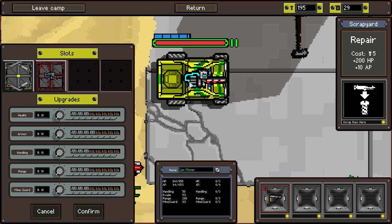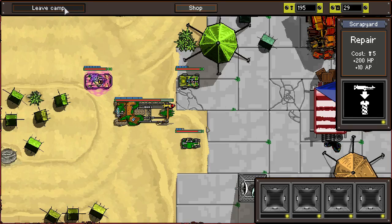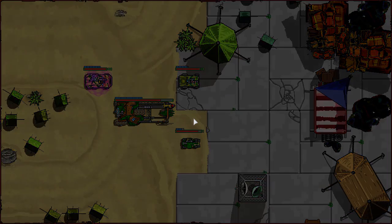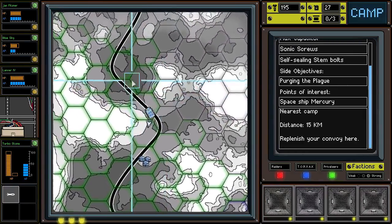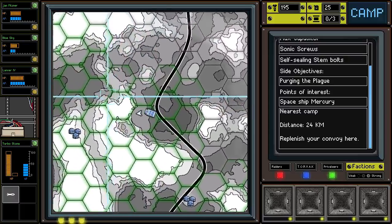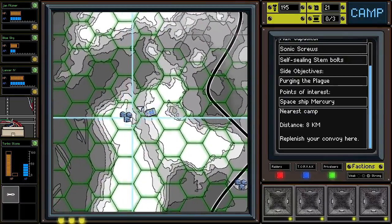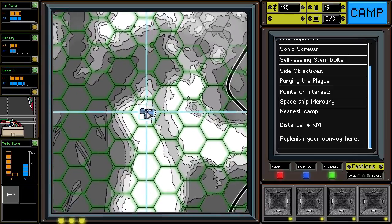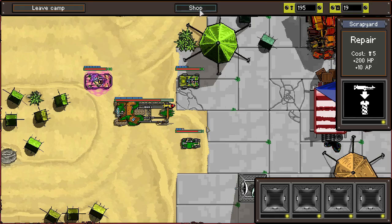I probably need to give him at least one weapon. Let's throw the light MG on him — otherwise he's got literally nothing. Let's head over to the other camp and before we spend any more bolts here, see whether we can pick up just a couple more weapons.